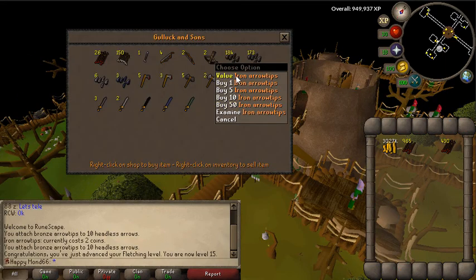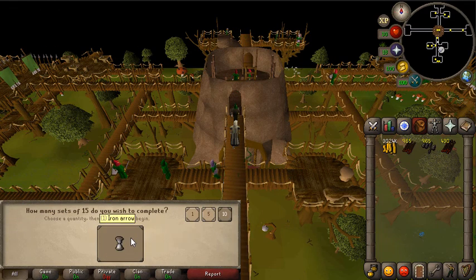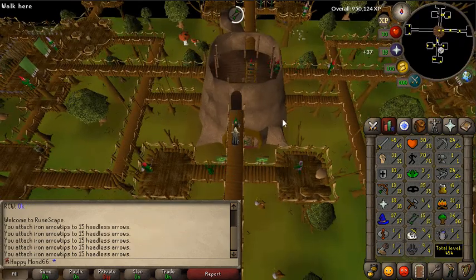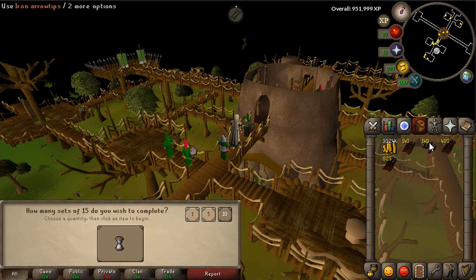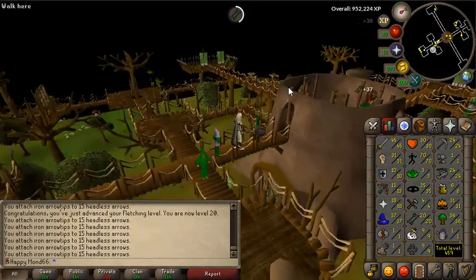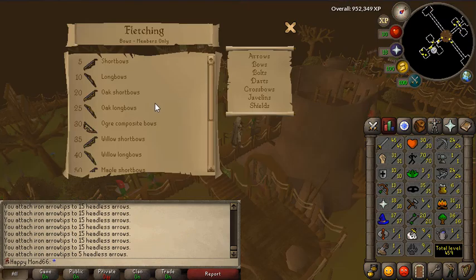I can actually buy iron arrow tips from here now. I've got 965 headless arrows and 965 iron heads, so I can see where this gets me to - hopefully level 20. I believe that's an early milestone for fletching. That's level 20 - I can make oak short bows at level 20, so that's good.